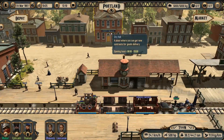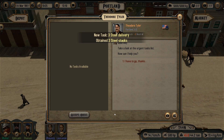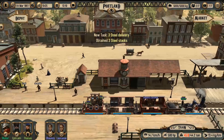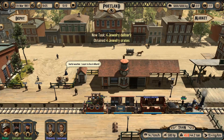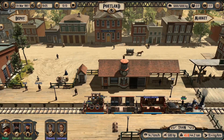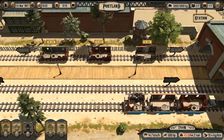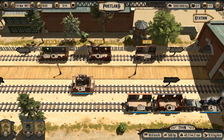Everything seems good except another little problem — the steel is too heavy and our train weight is too high for our locomotive. We need to go back to the depot again to find a solution. The first option is to leave crew members here in Portland and leave the city without them.